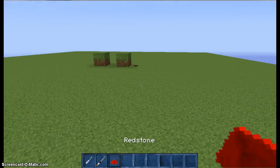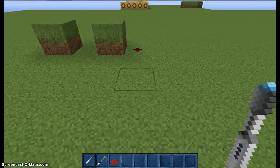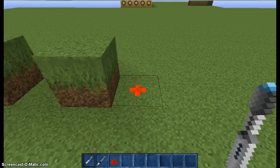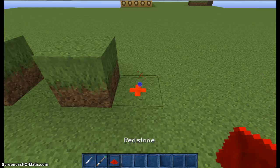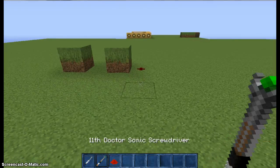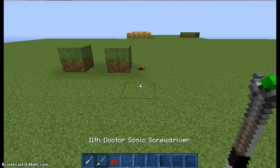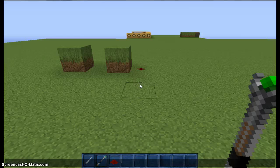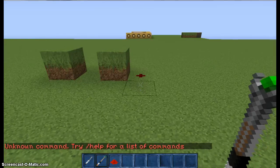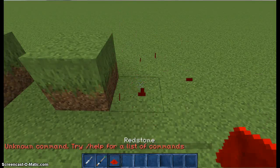The first thing here is a Sonic Screwdriver. All ten Sonic Screwdrivers work — they can turn on redstone just by clicking on it, like that. But you cannot turn it off. It just turned on and stayed on. So what you do is just click onto it and it turns on, which is a pretty cool thing, right?